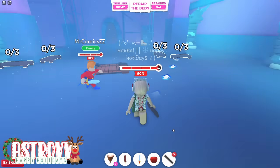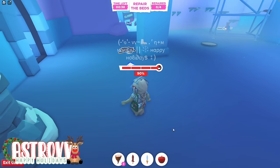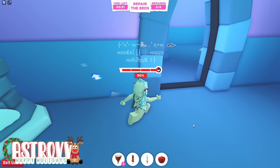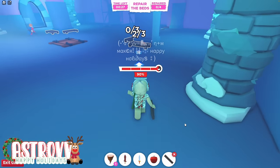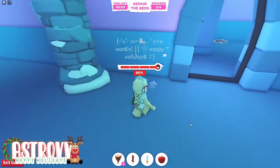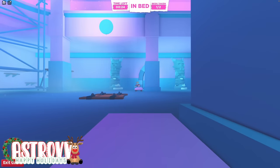Now we're in the next stage, which is building some beds. You need three pieces of wood for each one and there are arrows guiding you. Also keep in mind: if you're playing by yourself in a private server, you do not have to build four beds. I know that's kind of scary and they don't give you enough time to do that — you just have to build at least one of them.